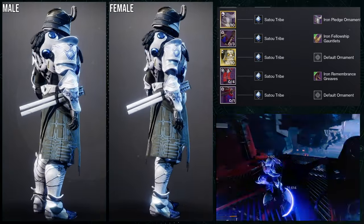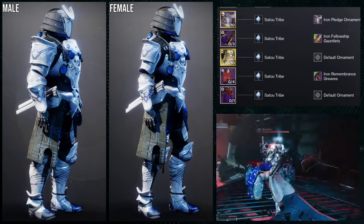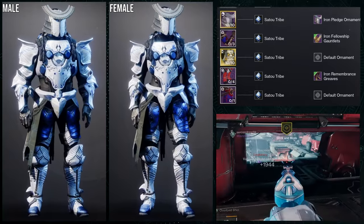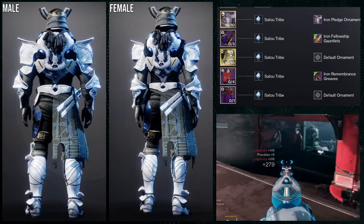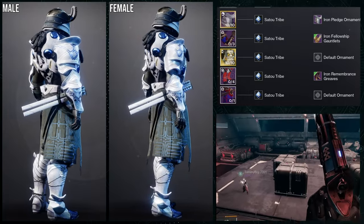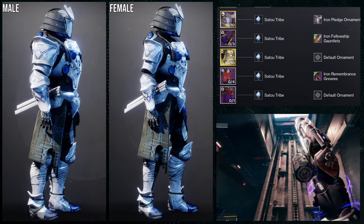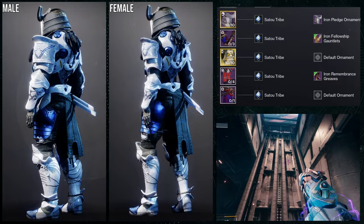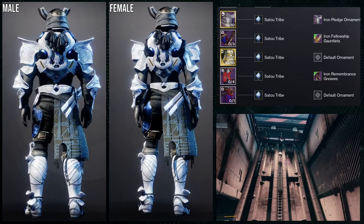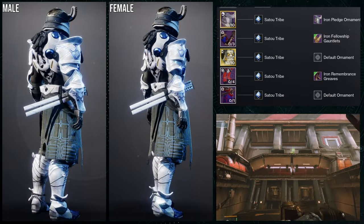Last but not least, we're using the Untethered Edge mark, which is super cool. For the helmet we're using the Iron Pledge ornament, for the arms Iron Fellowship Gauntlets, for the chest piece Cuirass of the Falling Star, and for the boots Iron Remembrance Greaves. I do say in the review video that I think the crotch plate should have been with the boots rather than the mark — having that different geometry on the mark looks off against everything else. I'm going for a Japanese look with this one.